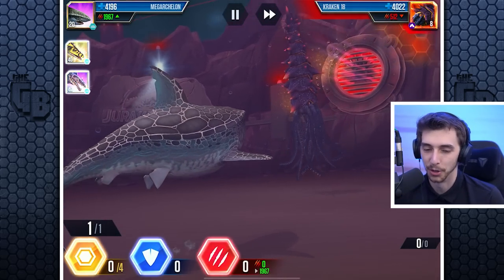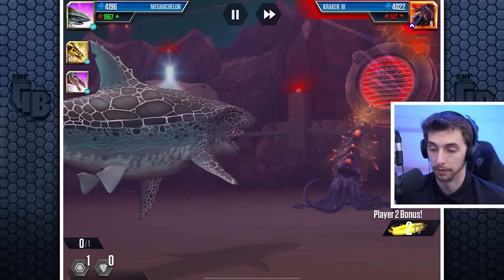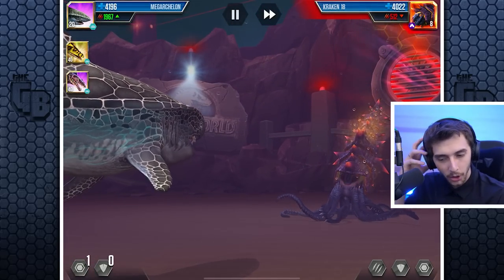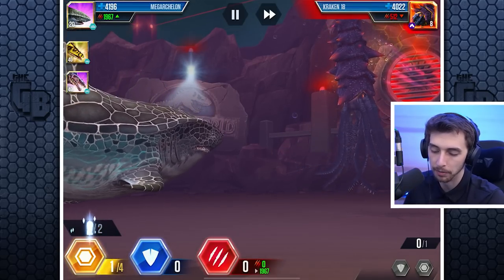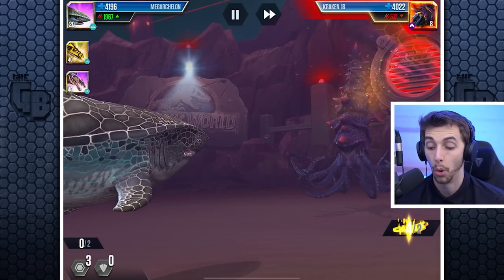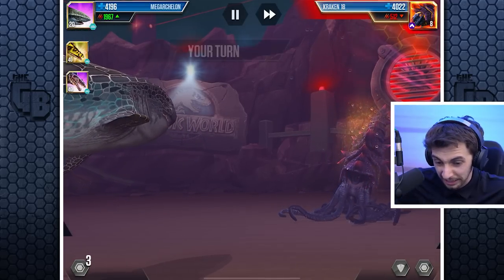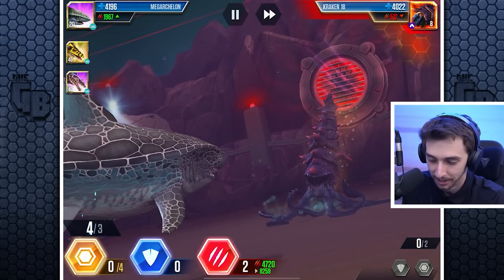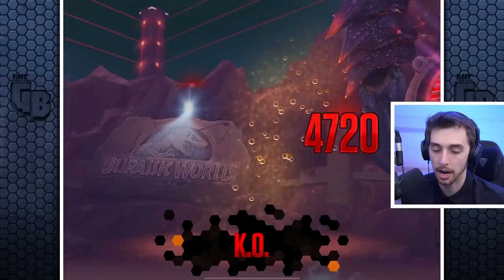Look at it — gorgeous! We could almost take half its health off and we're only level 20. I look so cool — it's like a Megalodon with armor on it. I'm going to go for loads of reserves. It's like a Dragon Ball Z battle where we're just powering up for a whole episode. I think it's got two block — aha, head butt!